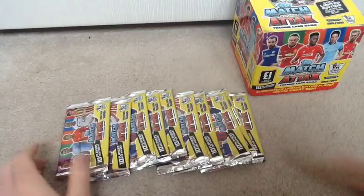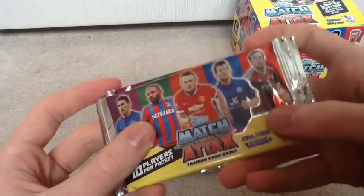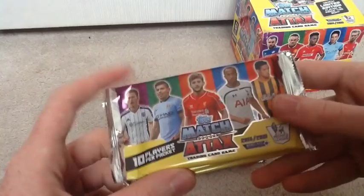We have 10 packs for this part. Let me take you through each pack design before we start. We have one with Shackle, Fabregas, Ramsey, Shelby and Boyan. Another one has Barry, Punchin, Rooney, Nugent and Noble. And the final pack has Craig Gardner, Aguero, Lallana, Townsend and Ince.